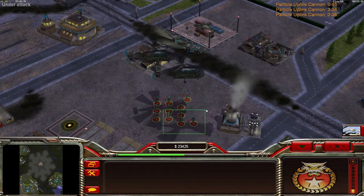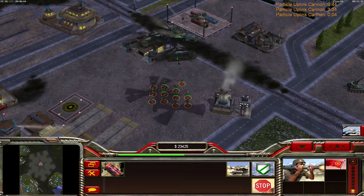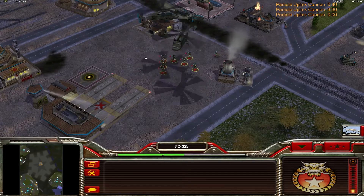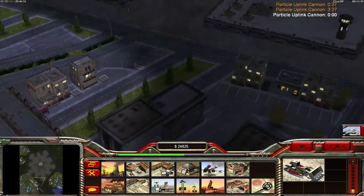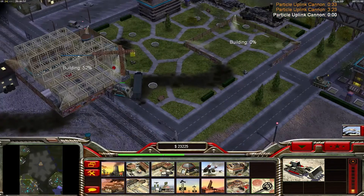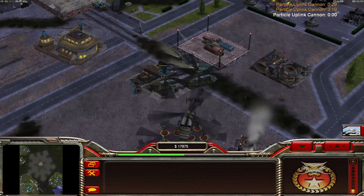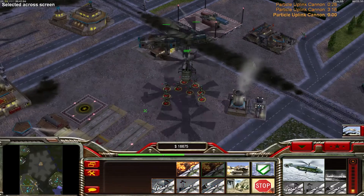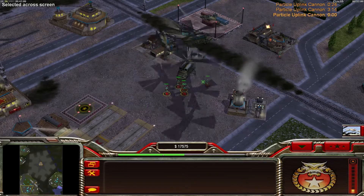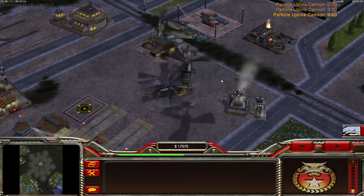The thing with the Helixes is: if you send five tank hunters with the nationalism into the Helix, they will keep the nationalism. So always send five at a time into the Helix. This way you can keep the strong advantage of nationalism. I am filling up more and more Helixes — if those Helixes get through, then his base will be gone.